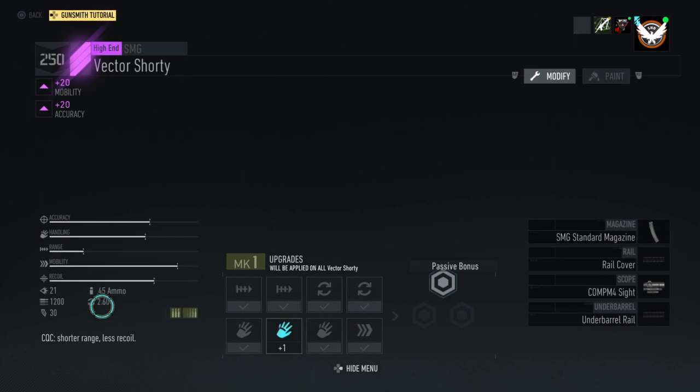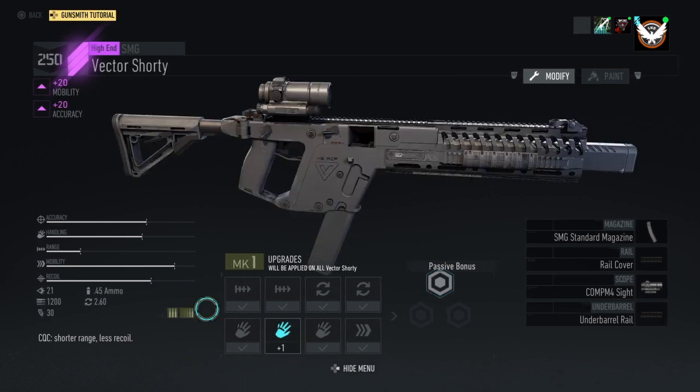So the base damage on this thing is 21, the ammo it uses is .45, 2.6 second reload speed, 1200 RPM, and a 30 round magazine.